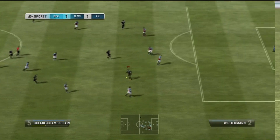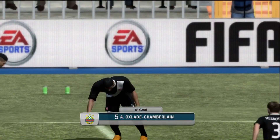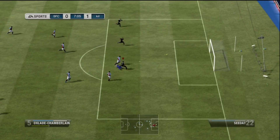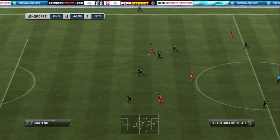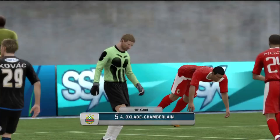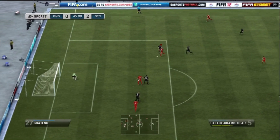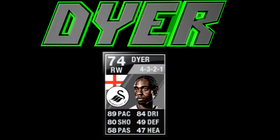What I really like to do with Oxlade is just go into the box and smash it — cutting into the box and just hitting it, that's what I found works best with him. His finesse shot can be a little iffy at times; sometimes it goes on target, sometimes it just goes out for a throw-in. I got really unlucky with him too — I hit the post lots of times and could have scored some really nice goals. He doesn't have a good long shot in my opinion, so I just go in the box and hit it with him.